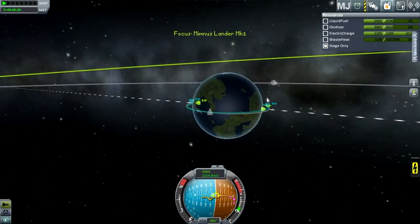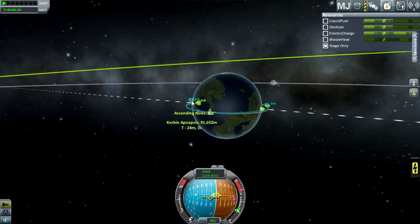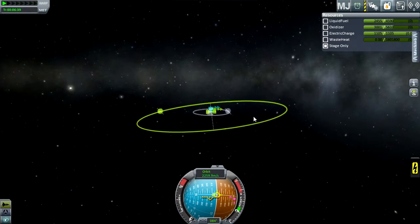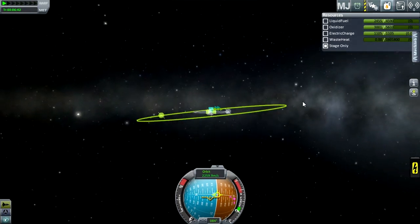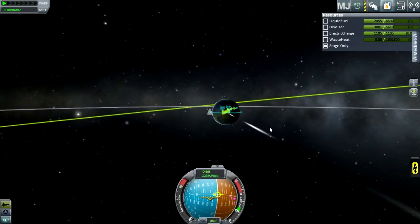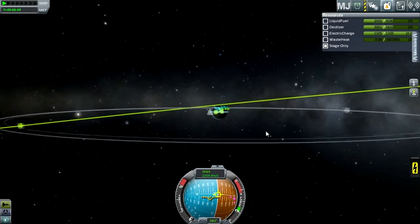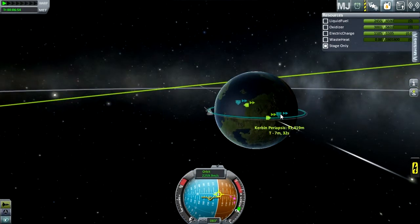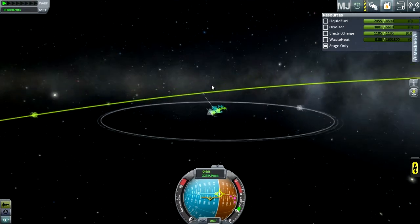Anyway, I have circularized my orbit at 91,420 and 91,652. Now, the thing about Mimnes is that it is on a skewed orbit. I don't know what type of orbit that is. Elliptical, maybe? No — elliptical is when one side of your orbit is significantly larger than the other. For example, if I had an orbit of 100,000 by 300,000, that would be elliptical. So I don't know what this is.